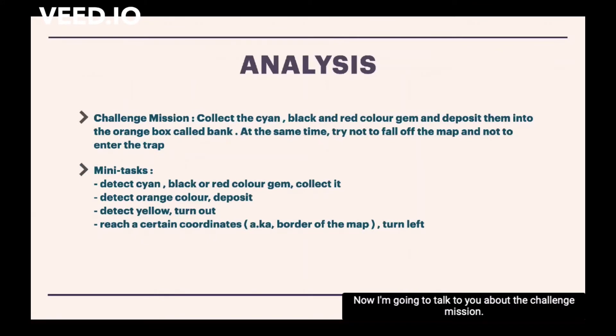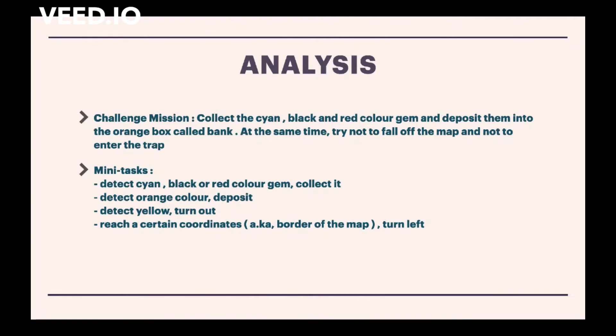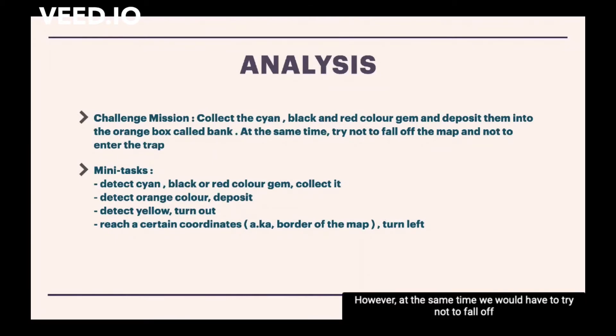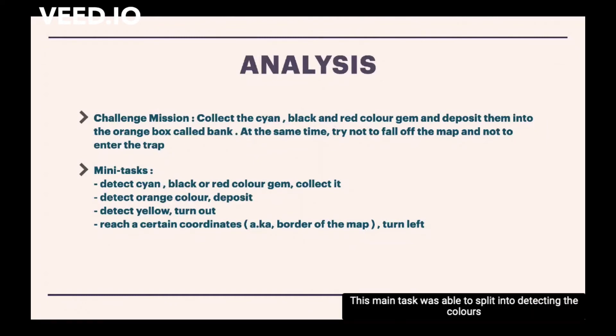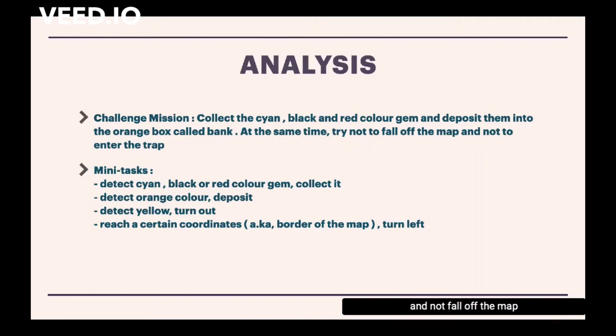Now I'm going to talk about the challenge mission. The robot would have to collect the cyan, black, and red coloured gems and deposit them into the orange box called the bank. However, at the same time, we would have to try not to fall off the map nor enter the traps. This main task can be split into: detecting the colours of the gems, detecting the colours of the bank, detecting the colours outside of the traps, and when it reaches a certain coordinate — the border — it will turn its way out and not fall off the map.